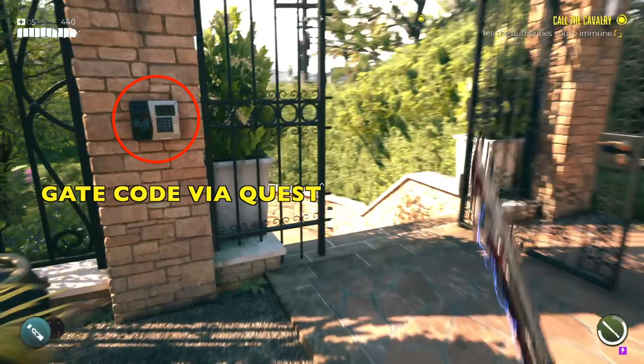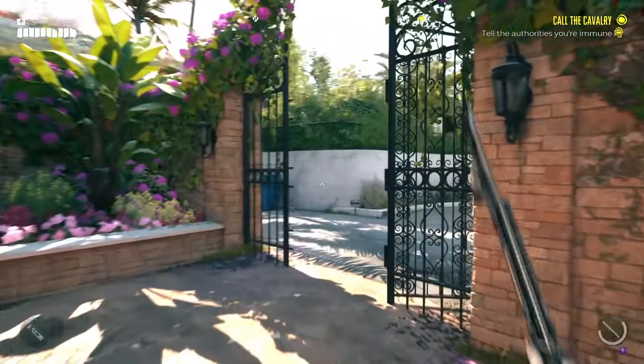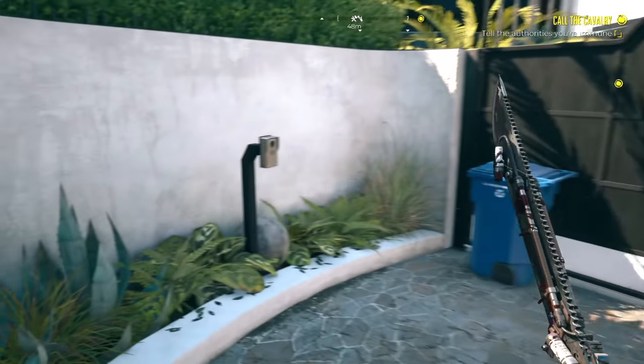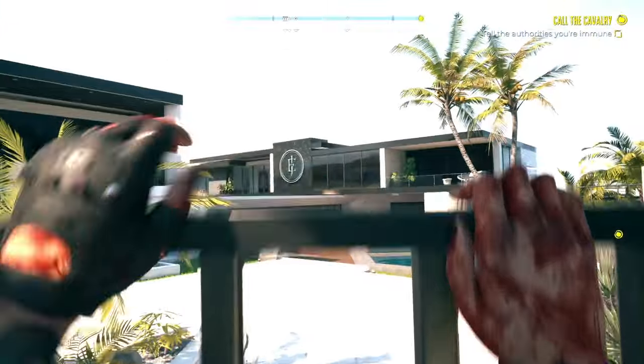If you're at the very beginning of the game, that gate is locked — go ahead and follow the quest that gets you to that code so you can open up the gate. When you come down here, there's going to be some more zombies to fight. You're going to come to this gate, talk into this intercom, and someone will give you access to this mansion.